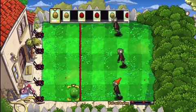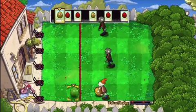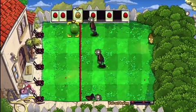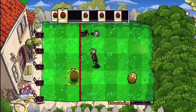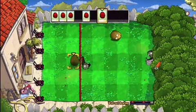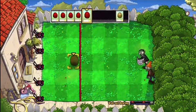You let them come up as close as you can and then you start firing the walnuts at them. We can see here I'm letting this zombie come up close, then I fire the walnut down. We fire a normal one down the middle because we want to save the explosive walnuts for when there are more zombies and we really need them.